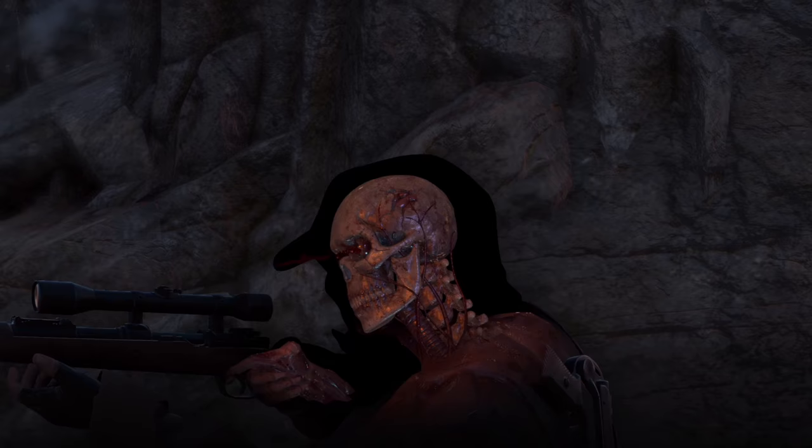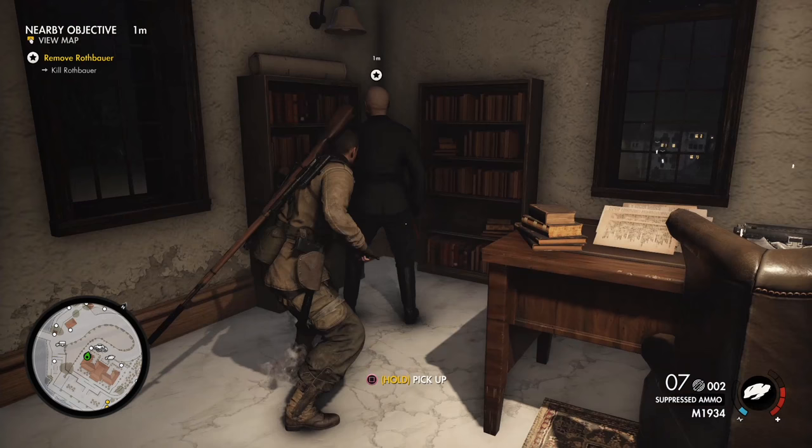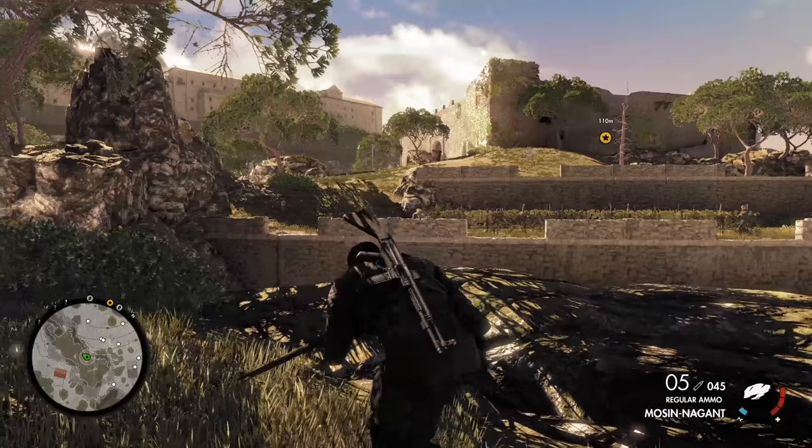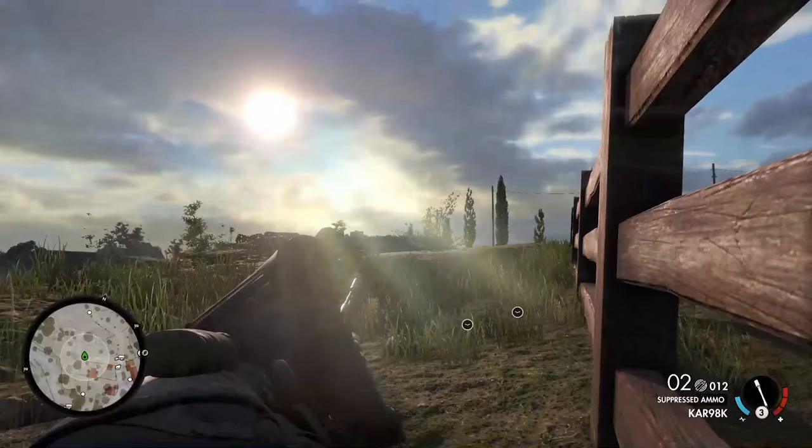However, with Sniper Elite 4, developer Rebellion has changed all that. Sniper Elite 4 features expansive sandboxes brimming with open-ended objectives that you can choose to complete in any way you desire and in any order you please. Each one is set in a variety of varied locales, stretching across picturesque Italian landscapes on the verge of invasion, and each one of its locales is teeming with fascists just waiting to be extinguished with a well-placed bullet.